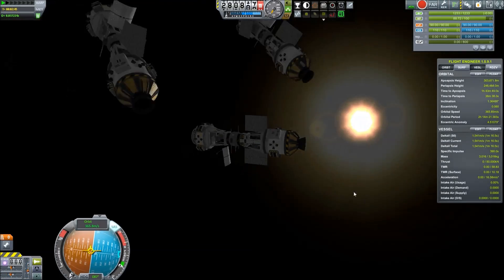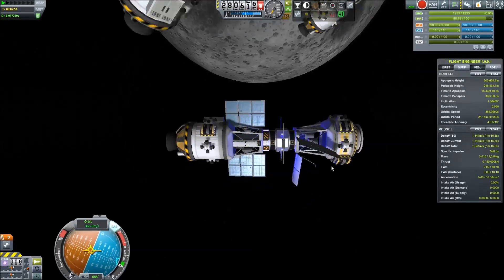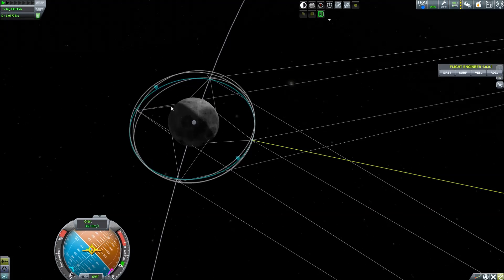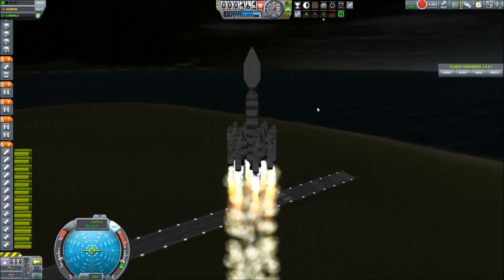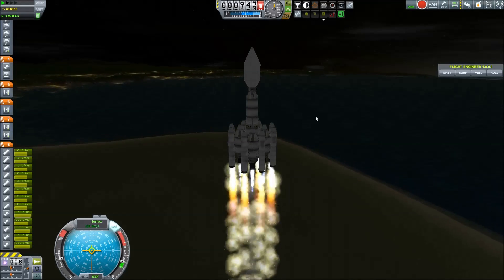These are the satellites I designed for the Mun. I'm putting them into an inclined orbit, and as you can see here this is the finished project. We have all the satellites pointing towards the Mun and towards Kerbin, and we have a connection. So let's jump ahead — next launch already.